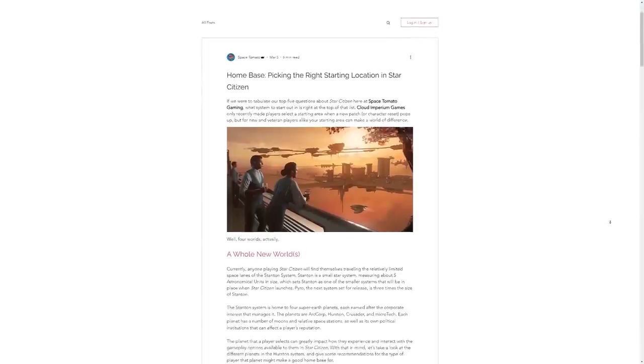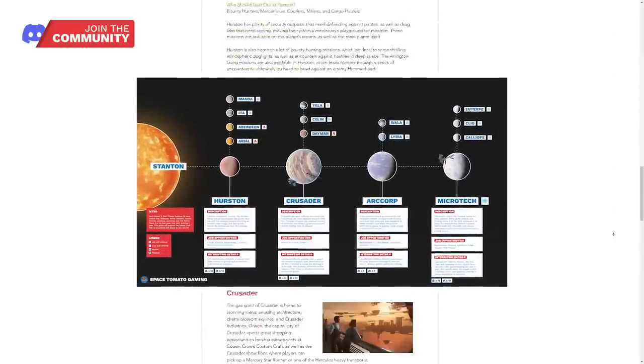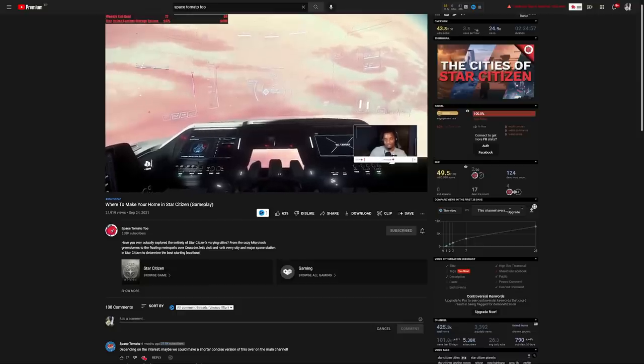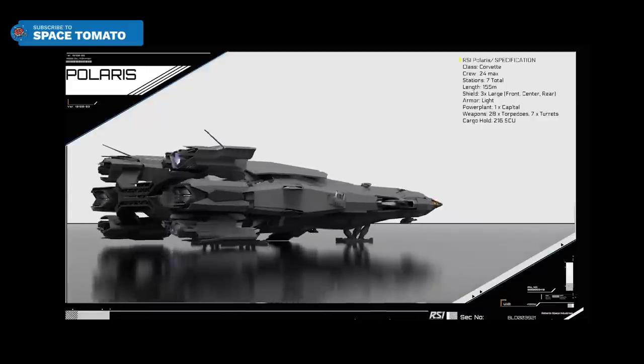If you don't have time for the video, I have a full text guide as well as a nifty infographic, both of which are available on my website, spacetomatogaming.com. And if you want to get real deep, I also posted a long-form, real-time tour of the locations on my second YouTube channel. Make sure to stick around till the end of the video to find out how you could win a Polaris as well.